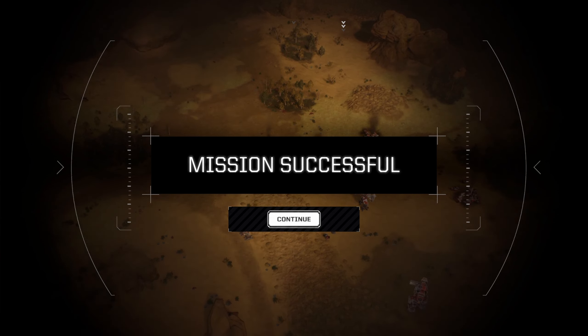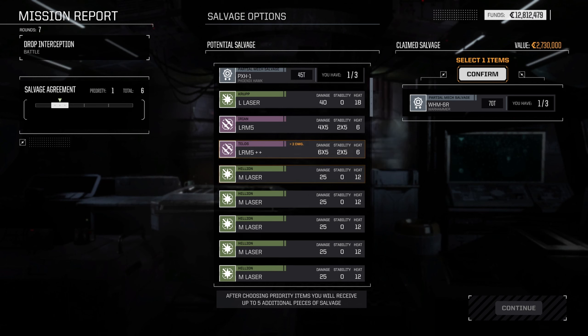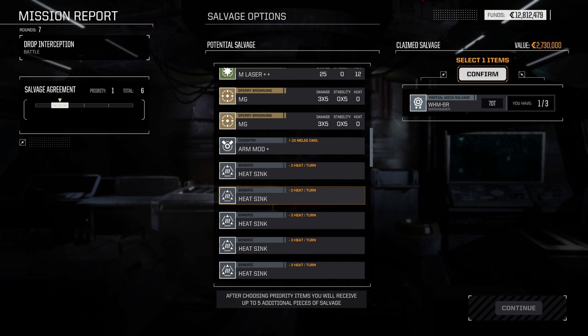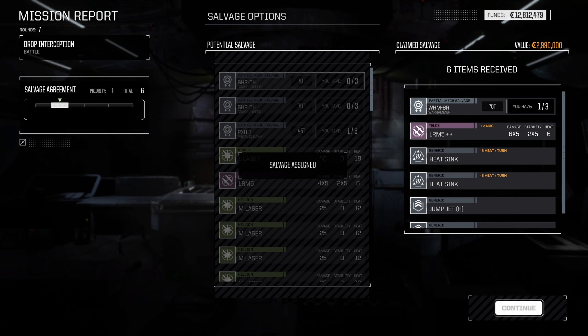Mission successful! We've learned that three skulls are pretty rough. The Archer took a lot of damage and the Marauder lost a medium and a large, but they were regular weapons so we've got replacements. Not the worst it could have gone considering that was our first time fighting against a whole lance — three heavies versus our four, and they all had good weapons. I'm leaning towards either taking the Warhammer part or the Grasshopper. Either way we can't finish either one, but we did get another Warhammer part so we've got two now — we're close to finishing another heavy.